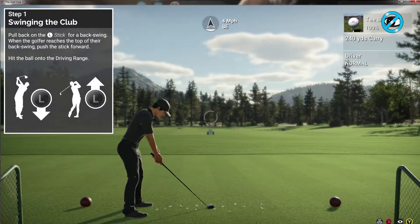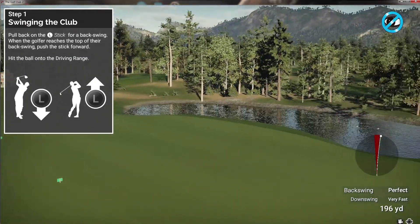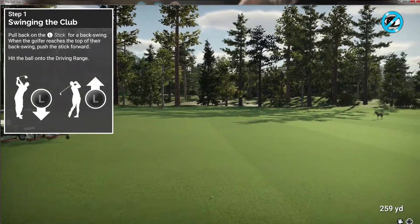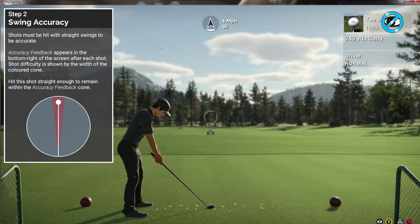To begin your swing, pull back on the swing stick. When your golfer reaches the top of their backswing, push the stick forward to swing. I got some good distance - 259. Okay. Feedback on how accurate your shot was will be displayed in the bottom right corner after each shot. Leaving the edges of that colored cone means that you have swung way off line. So let's give this swing thing another go and try to stay within that cone.